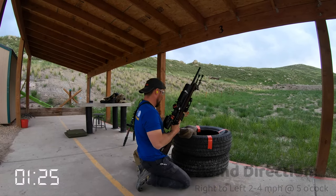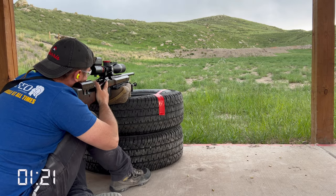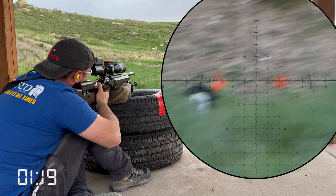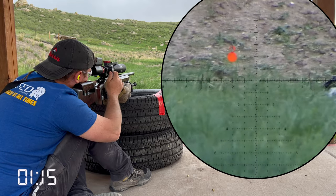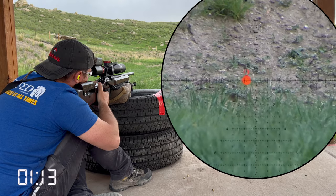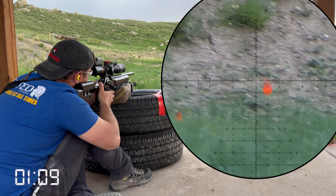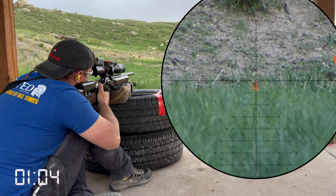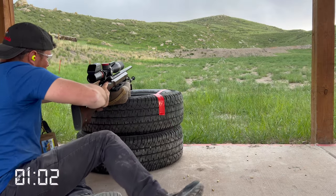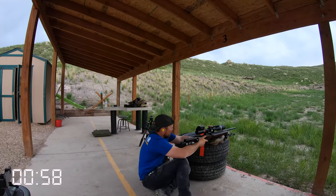For the left, right, and back quadrants I'm going to use the Armageddon Gear medium as my front bag and then use my knee as the rear support for the stock of the rifle. When building these first three positions I'm essentially going to take the same exact position at each quadrant: seated on my left hip, right knee up, anchoring the stock of the rifle onto that right knee, and trying to aid in the stability of the stock to keep me leveled up for those three shots per quadrant.